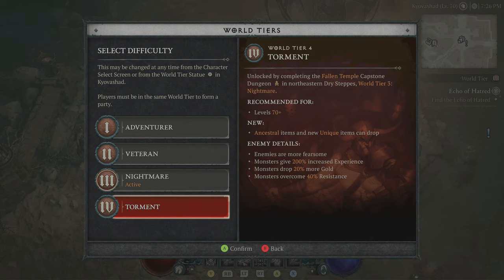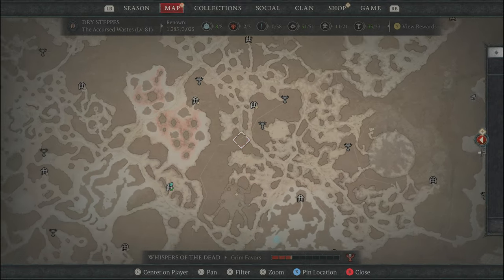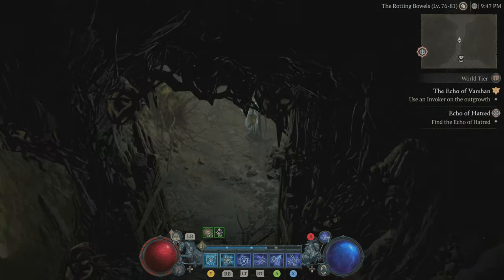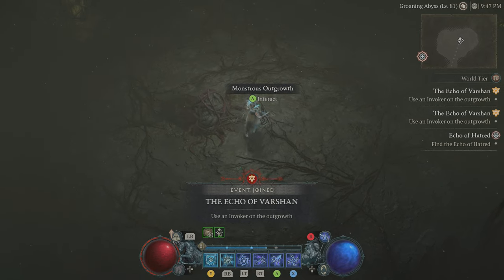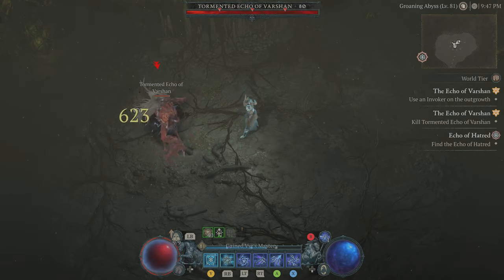Once you have all those materials, craft your Tormented Invoker of Vershawn. Now put your game on World Tier 4 Torment mode and repeat the previous steps. Go back to Raven Pits one more time on World Tier 4 - this time we are actually going to spawn the uber version, the secret boss which is the Tormented version of Vershawn. Once you're in the tunnel, go through that secret door, use the new invoker, and you will spawn the uber version of Vershawn.